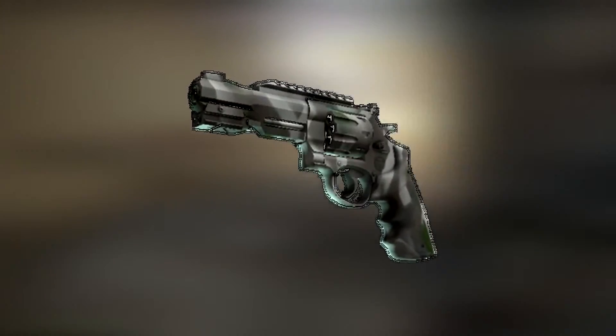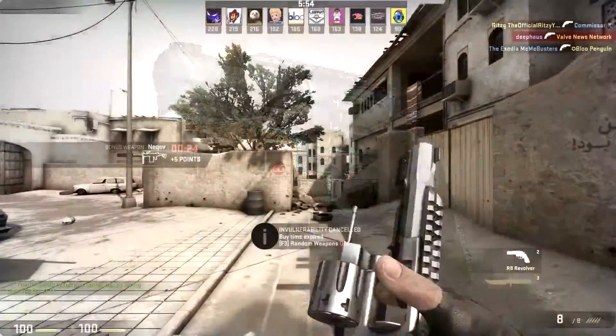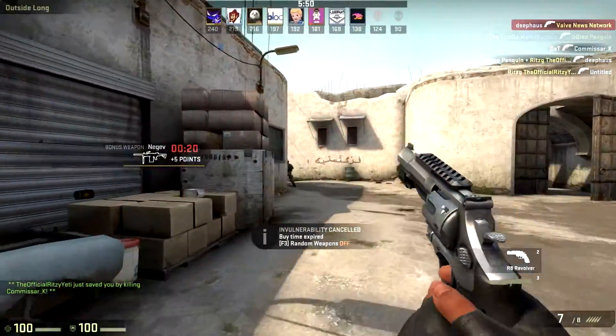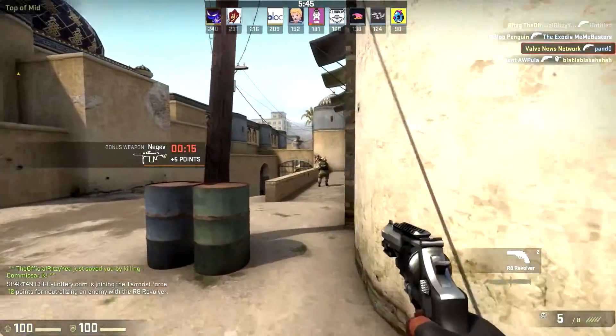On top of that, the Bone Mask R8 skin was also added to the previously available Bank Collection. Along with the usual holiday cheer, the competitive times have now been adjusted. In a competitive game, round time is 1 minute 55 seconds, and 40 seconds is the C4 timer.